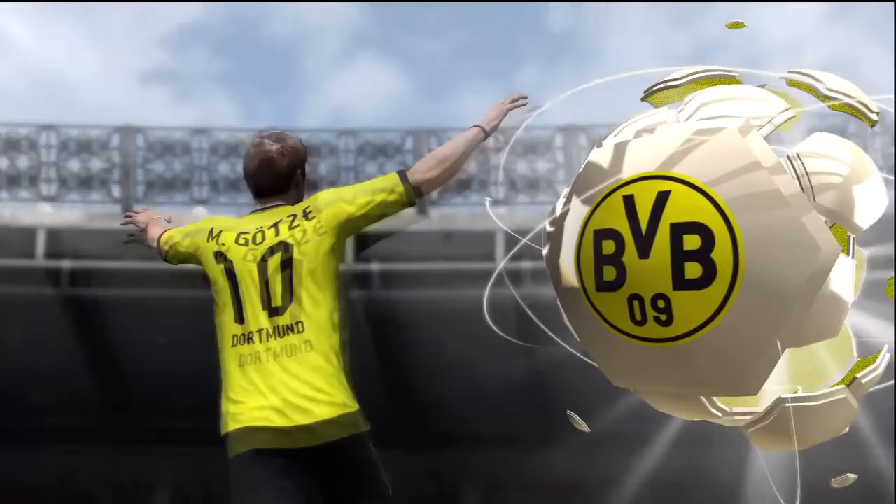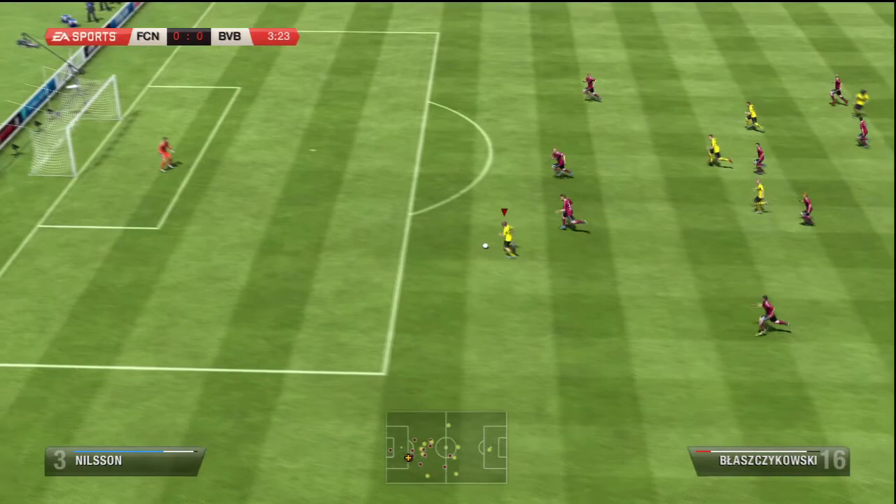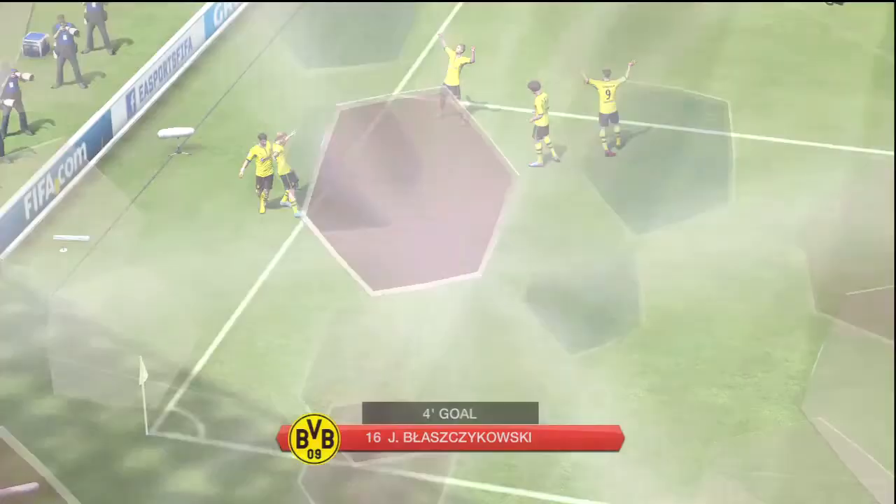We're getting straight into it on this episode. We are heading to our second league game of the season with FC Nuremberg — a tricky away game. But as you can see, we get a great start. Kuba, Jakub Błaszczykowski, breaks the defensive line and slots into the bottom right-hand corner just four minutes in, and Dortmund took an early lead.